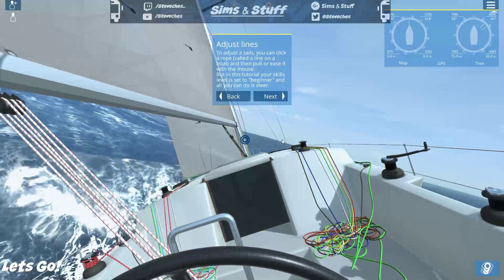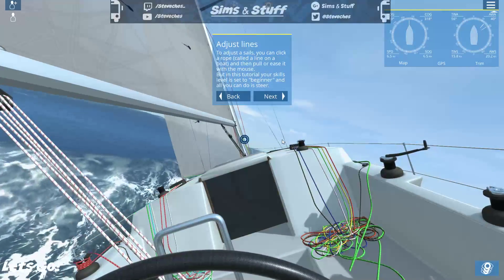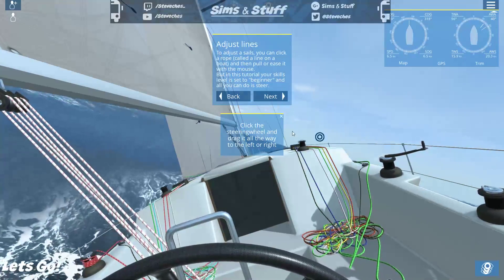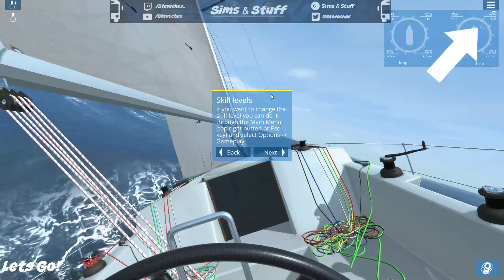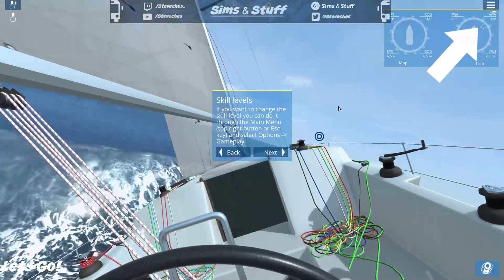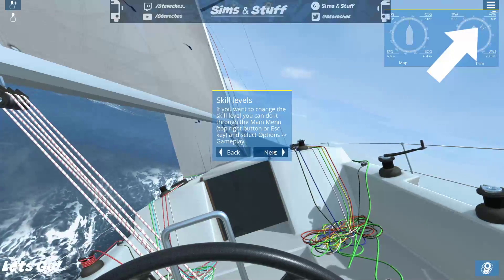To adjust the sails you can click a rope called a line and then pull or ease it with the mouse. But in this tutorial the skill level is set to beginner, so all you can do is steer. If you want to change the skill level you can do it through the main menu — top right button or Escape, then Options. I think I'll stick with beginner for now.